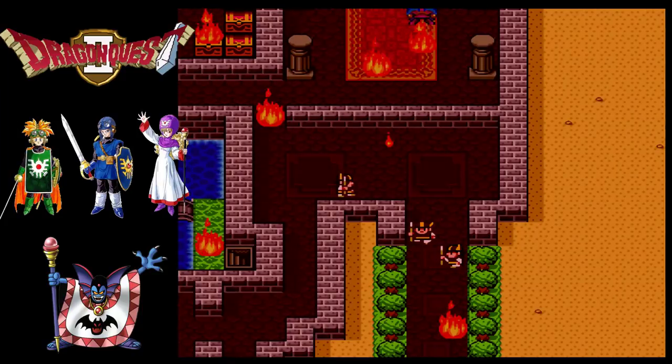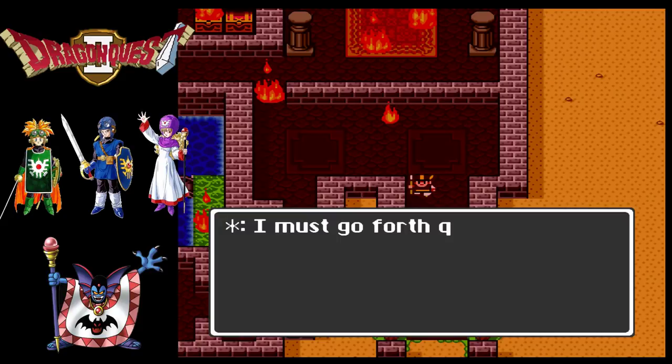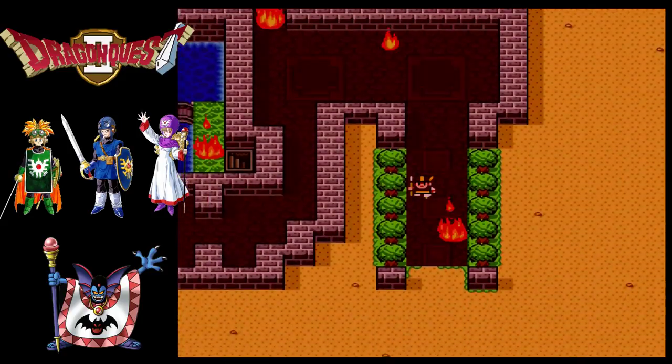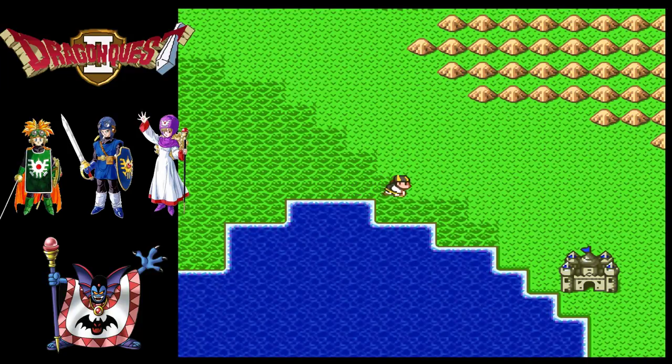So yes, 100 years after the events of Dragon Quest 1, we've got the original descendant of Erdrick who hooked up with the princess and traveled across the sea, and all of their kids got castles, basically. One last guard manages to barely escape. That was my Steam notifying me that my stream had started - every time Steam updates itself, it changed its permissions, so sometimes it just pops up and takes priority and minimizes my Super Nintendo emulator. Sorry about that, won't happen again.